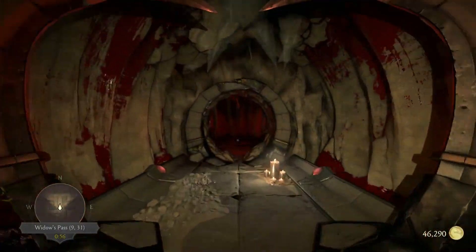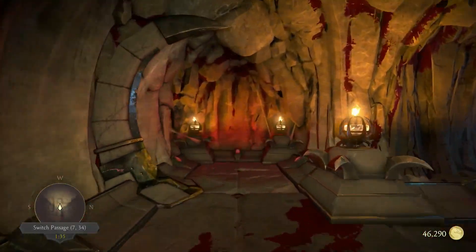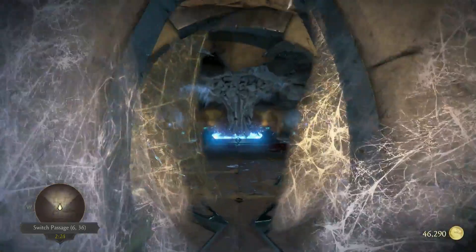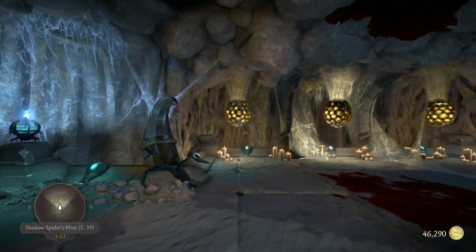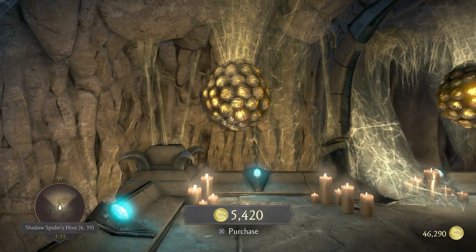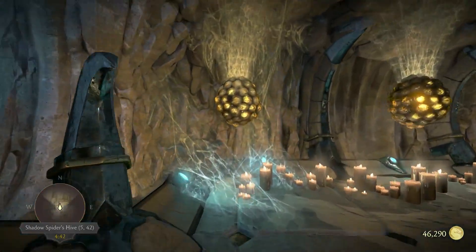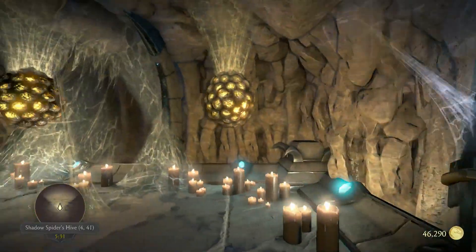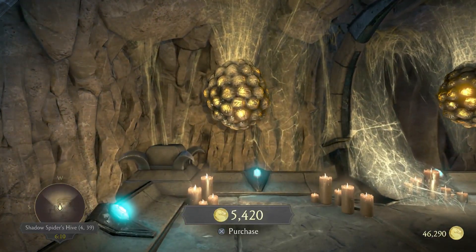Where am I? Heading into the right direction, at least. This is it — the entrance to the shadow spider's hive, and our egg ball. It's not here... at 4.39. Oh! Oh! It was here. Yeah, here it is.